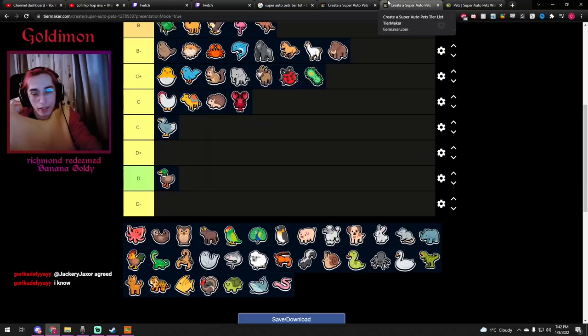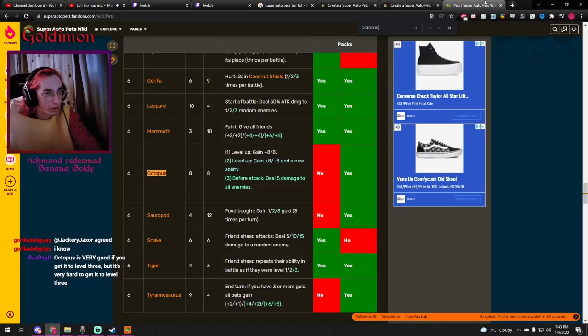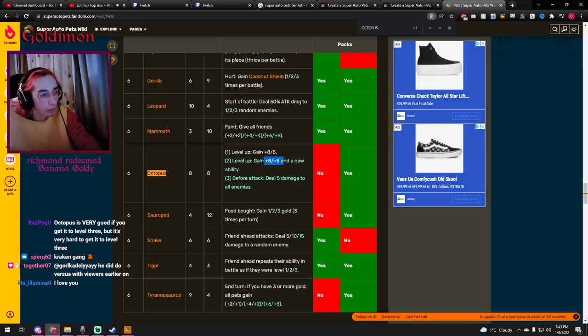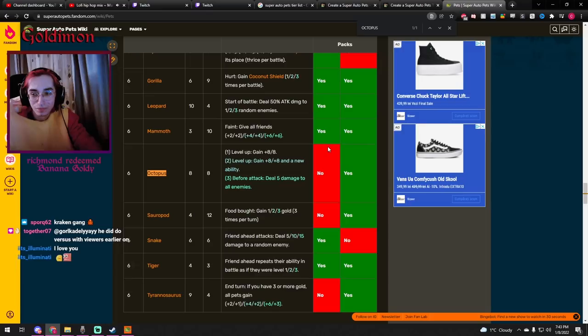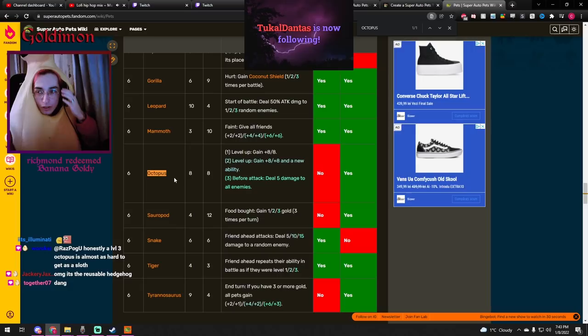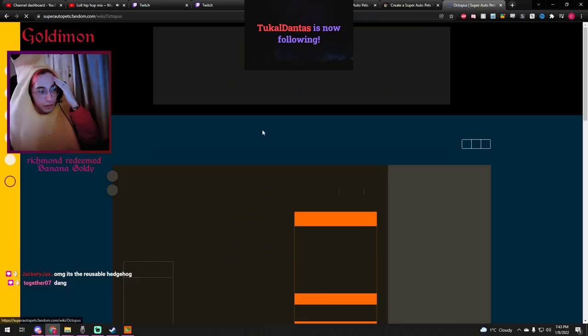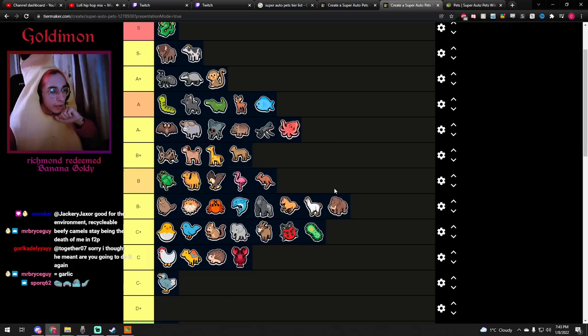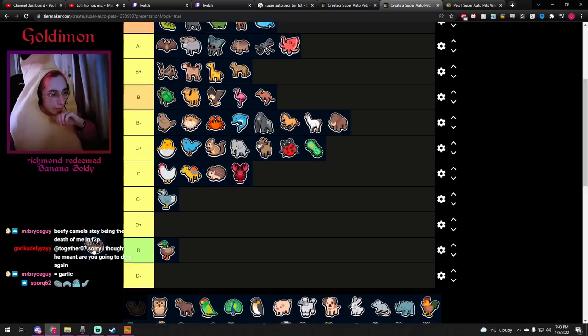Octopus — here's the big boy. It's tier 6, 8/8 stats, gains plus 8 plus 8 on level up, and has a new ability: before attacking, deal 5 damage to all enemies. That's actually pretty good. But you only get the Octopus if you have enough HP and think you're going to go late game — and you need to get it to at least level 2 so its stats hold up. If you manage to get to level 3, you're pretty much good to go. A-minus.